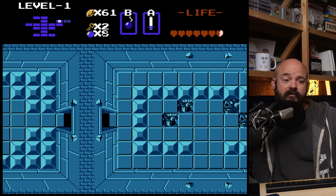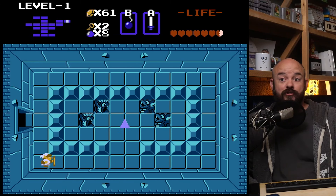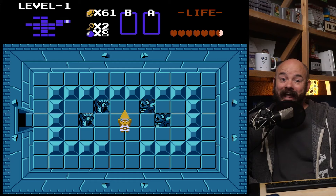Grab the heart container, go right to proceed to the next room, and grab your first Triforce of the game. We're going to need eight of these pieces before we go into the final dungeon.